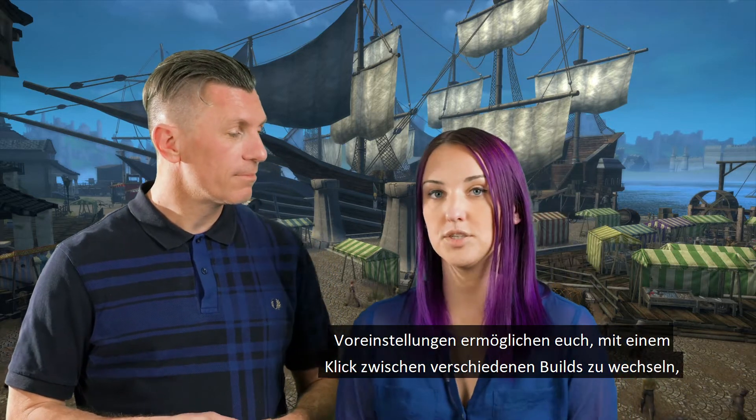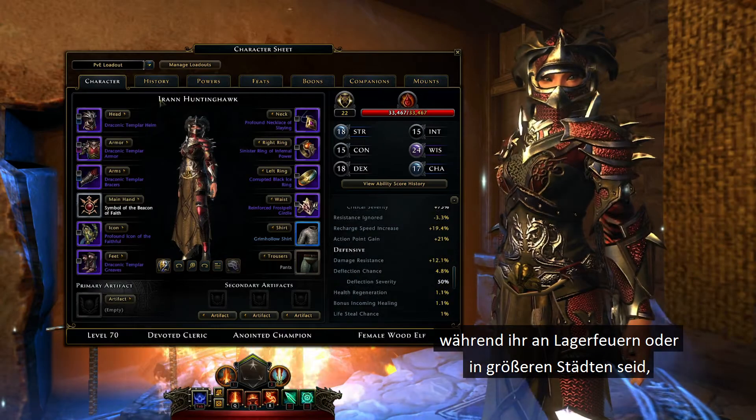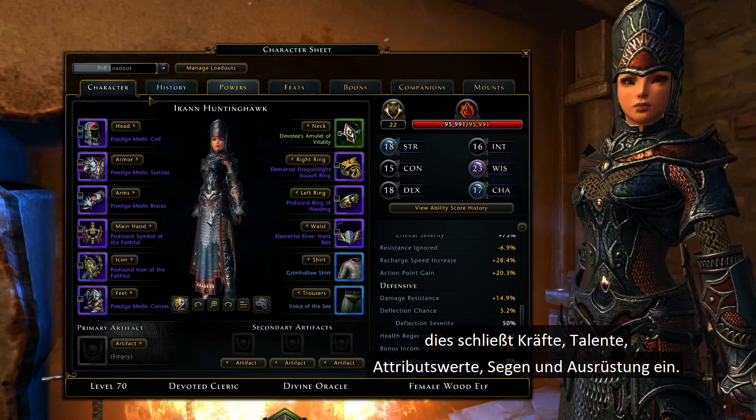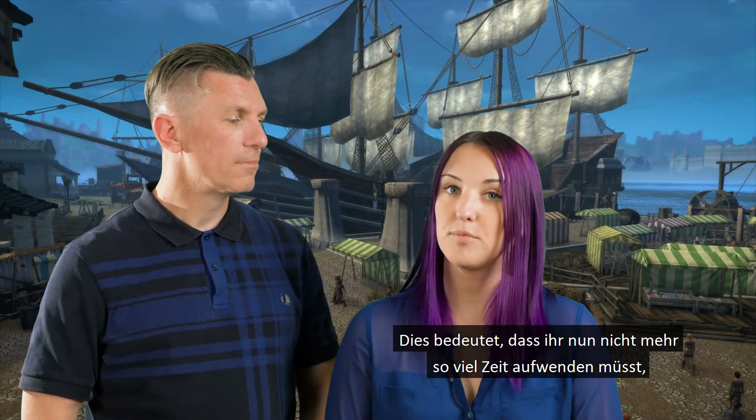Loadouts give you the ability to swap between different builds at the press of a button, at campfires and major cities. This includes powers, feats, ability scores, boons, and gear. That means that you don't have to spend a lot of time respec-ing when you want to change between PvP, single target, or AoE, or your favorite passion gear. Pirates. Let's take a look at how it works.